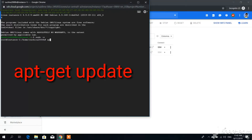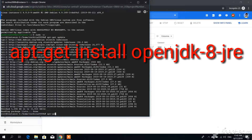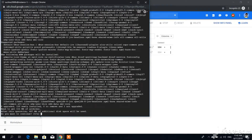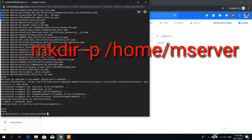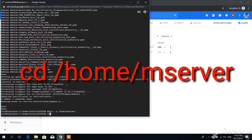First we're going to update the system, and then install Java. With the next command we're going to create a folder to keep all of our server files. You should type the name of the folder — I'm just going to type 'mserver' — and then we're going to go inside that folder.